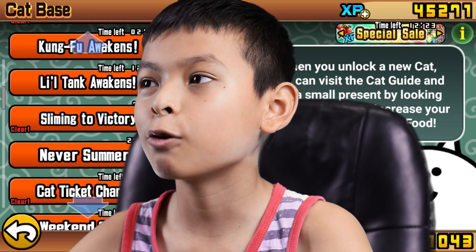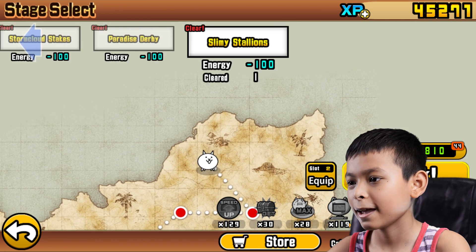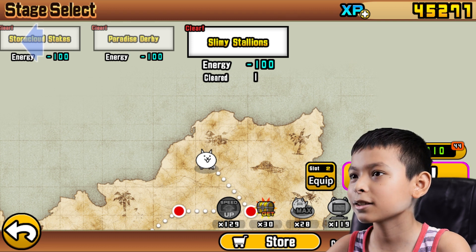Game time! Today we're gonna play the Battle Cats. We're gonna do sliming to victory. And we're gonna use a treasure radar. Let's go!